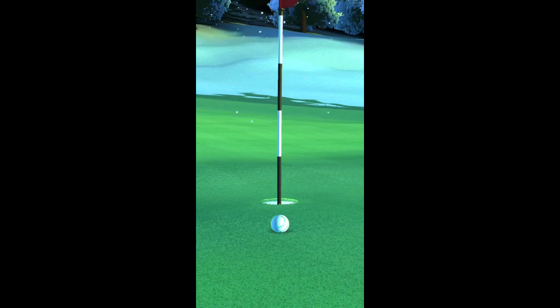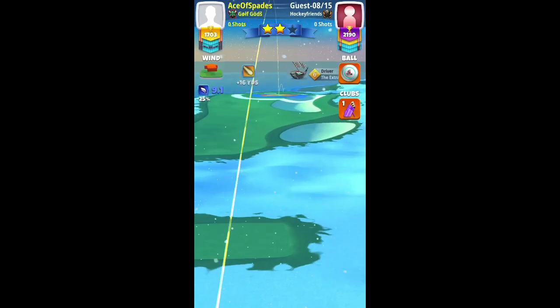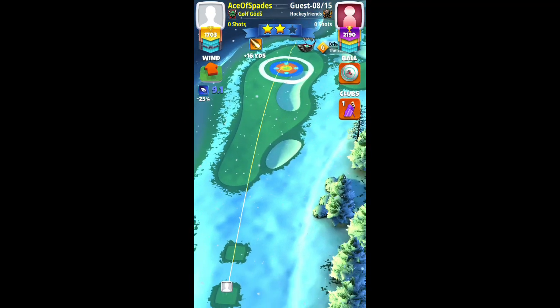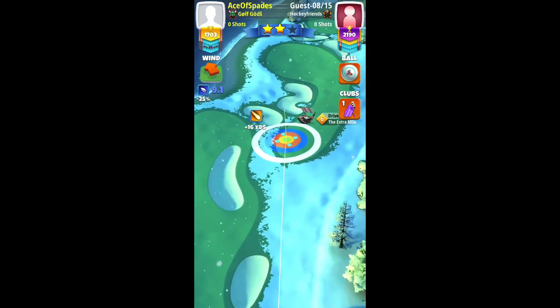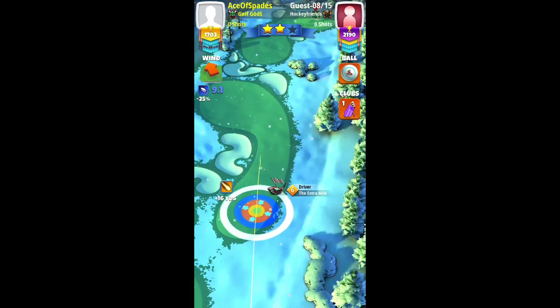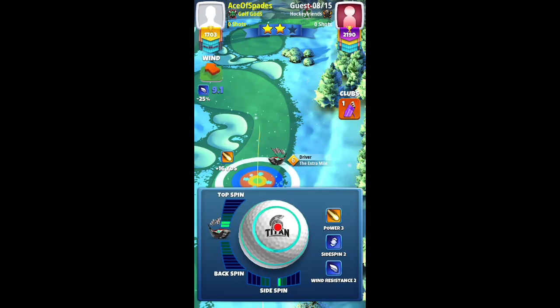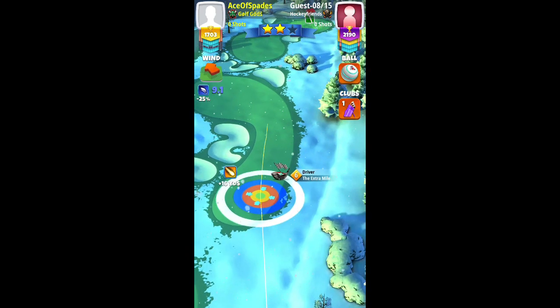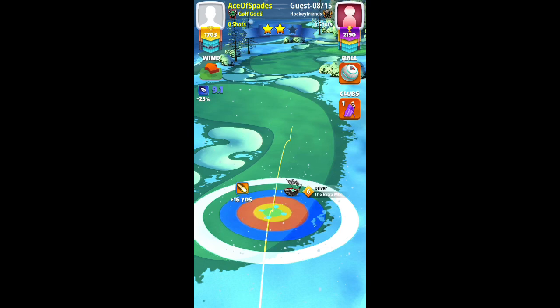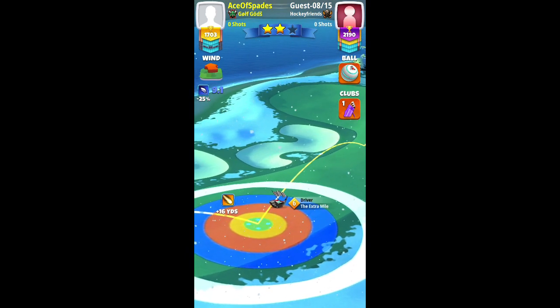Hole 14, par 5 — we have a sandy tailwind. If you have a higher level driver like apocalypse 5, 6, 7 or extra mile 9, then you can go with a power 5 and zero ball and attempt the power slice. I do not have any of those, so I'm playing extra mile level 6 and a titan ball. Red ring by the rough, max topspin, max right spin, adjusting for max plus 10 percent.